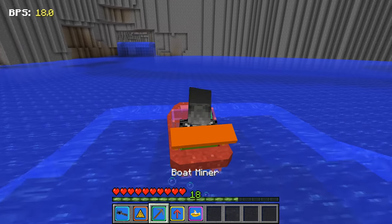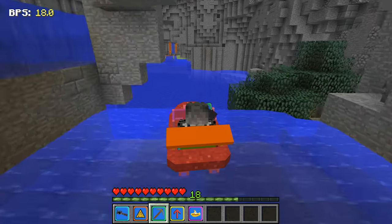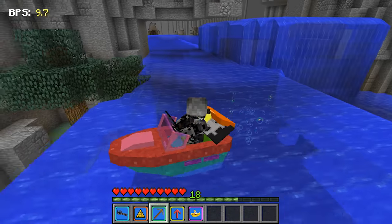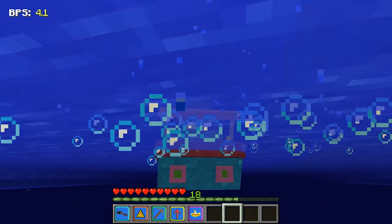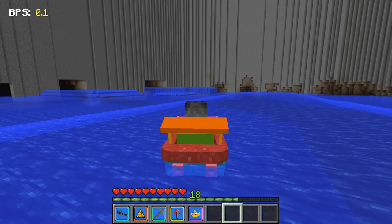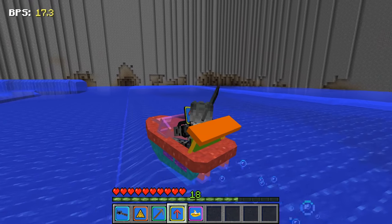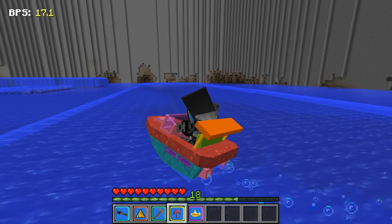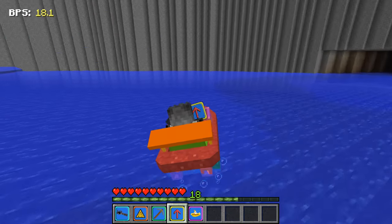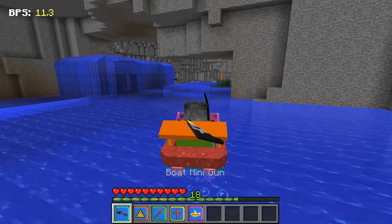It doesn't hurt you at least - look I'm so powerful! I can pull up all the walls - wait this is amazing! So if you need to go through a wall, you could just do boat miner through the entire thing. Oh my god look at this - look how far I could jump! I jumped really high with the boat jump - you can like fly! Look at this - I'm like flying in the air!